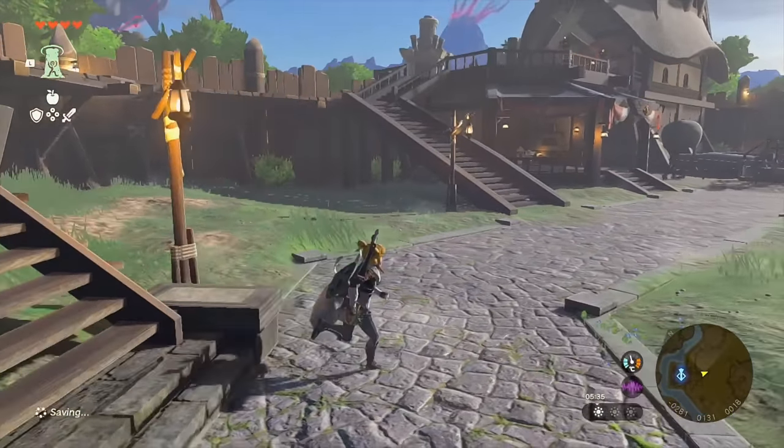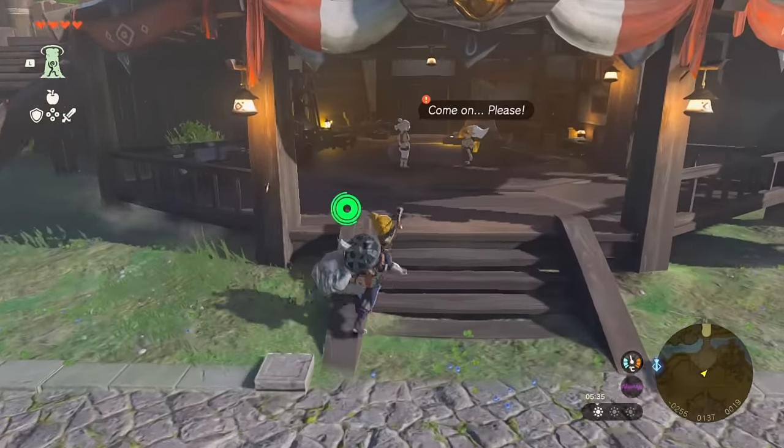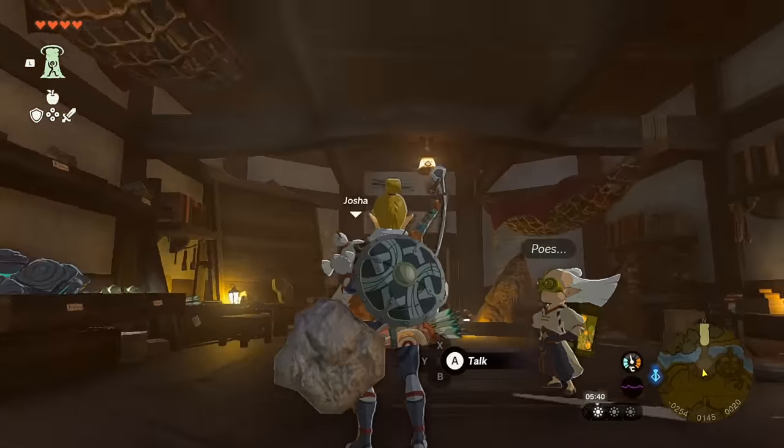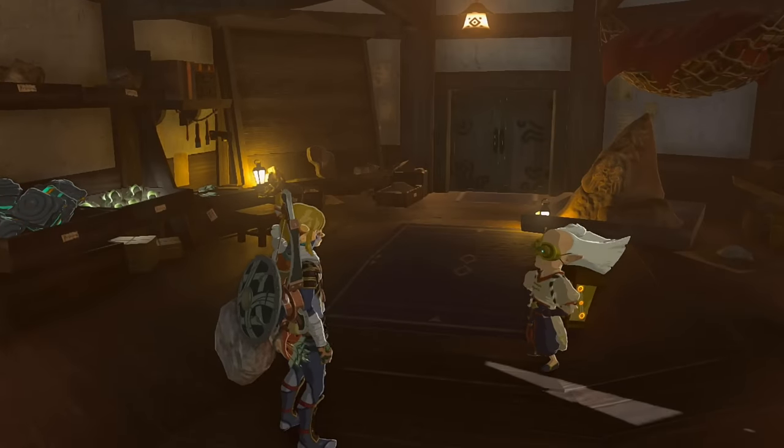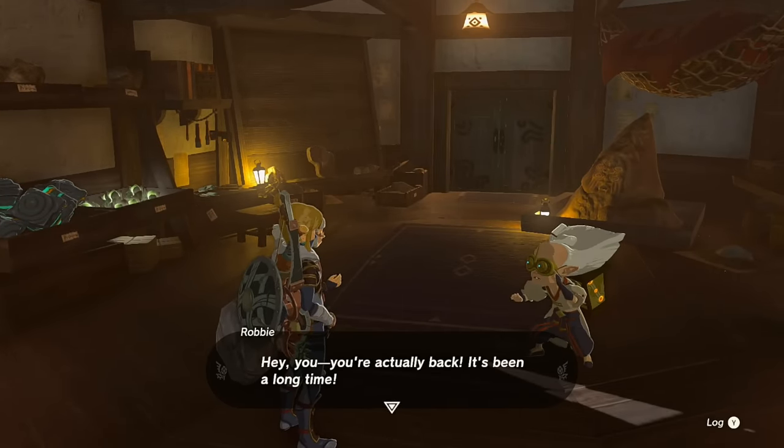We're going to be talking about the depths — the lower part that hasn't been officially shown — so if you consider that a spoiler, don't watch the video. As soon as you get your Purah Pad, Purah's assistant is going to be running down here next to Robbie, saying 'come on, please.' You could have talked to her upstairs, but she'll want you to wait till she gets downstairs.